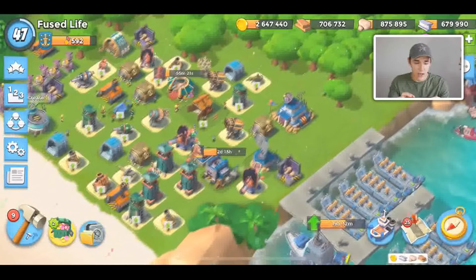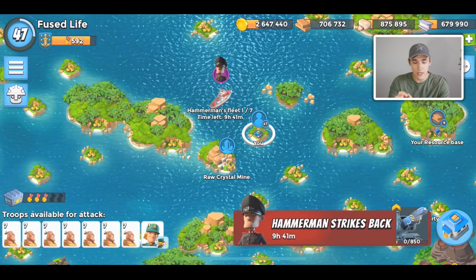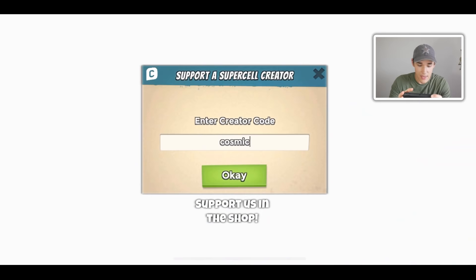This is also how to defeat Hammerman level 55. You unlock Hammerman level 55 at HQ 19 when you get Radar level 19. It's this little cloud up here and it's 2.4 million gold to unlock. Let's unlock it. Hammerman says: 'My two super weapons make a nasty combo, get ready for pain.'